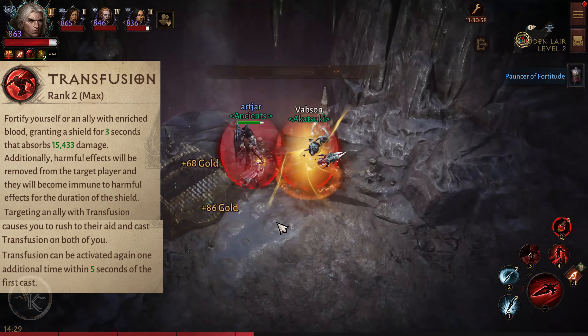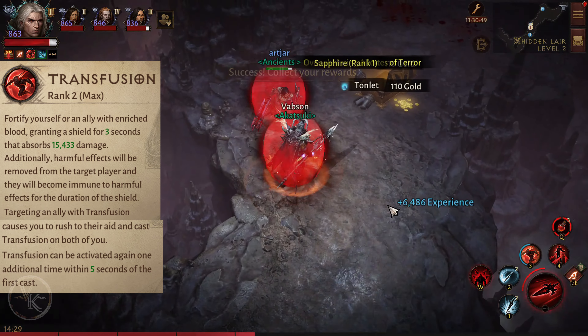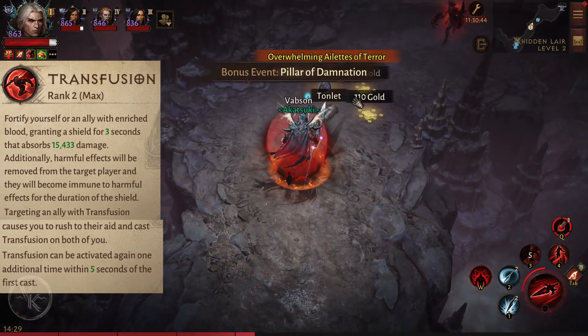Another legs option: Abomination also conjures an unholy aura around you for the duration of your transformation, dealing 2,000 damage every second to nearby enemies.